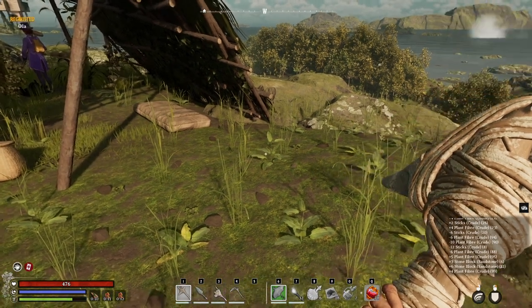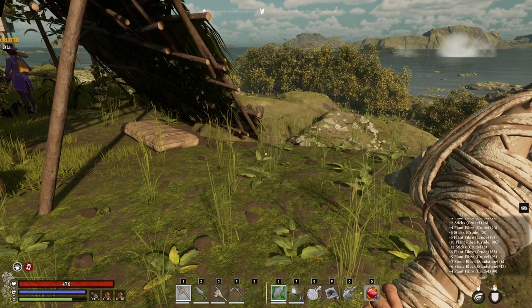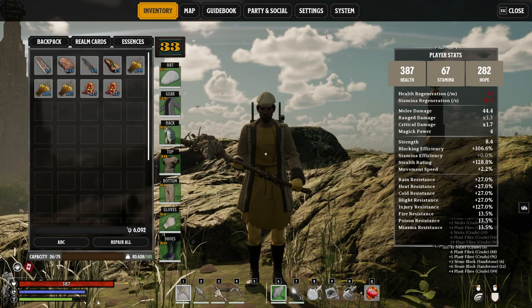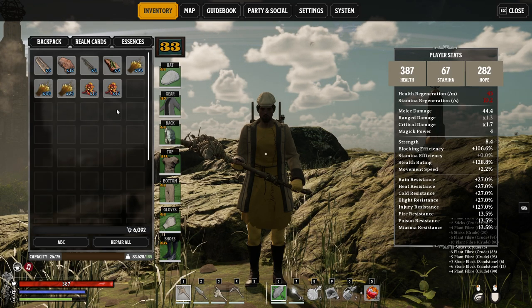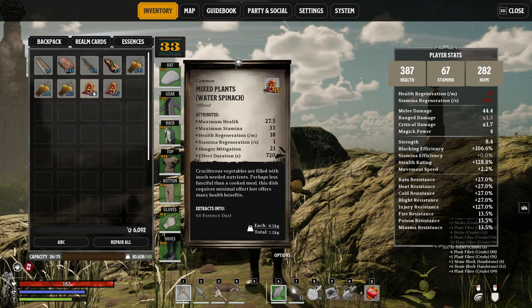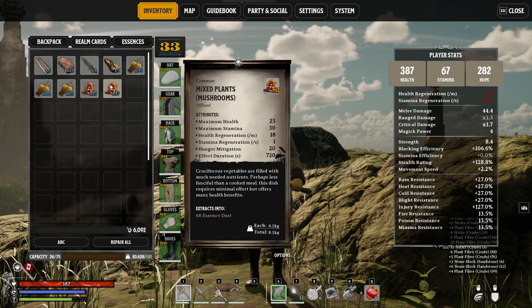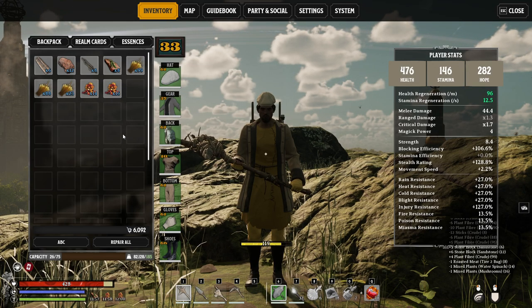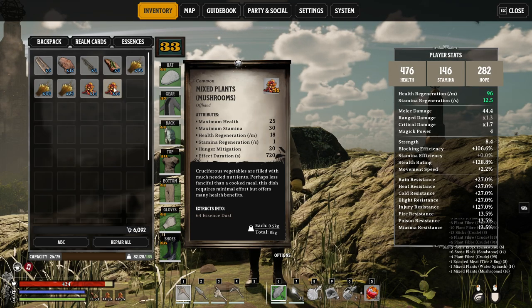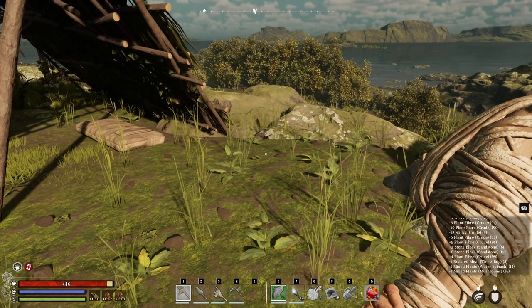Looking at the bottom left next to your health bar, you can see up to three separate food buffs ticking. You can actually have up to three buffs at once, but there are stipulations — they have to be three unique buffs. You can't eat two meats from predators of the same kind, but you can have mixed plants made with water spinach and then another one with mushrooms. This gives you a big jump in health and stamina, and depending on what you mix, it affects stats from health regeneration to stamina regen.